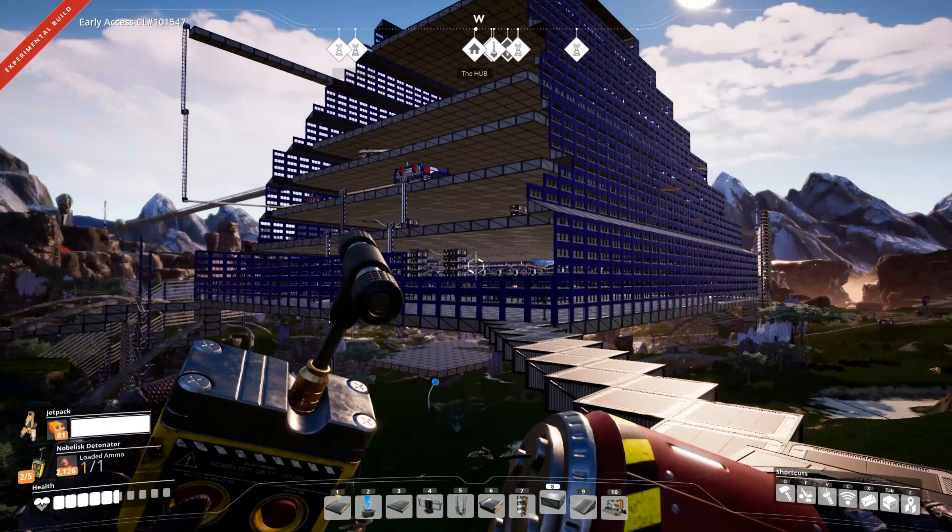Okay, I guess that brings us to the end of that. It turns out Coffee Stain Studios have left us no way to possibly make a nuclear bomb to mass-disassemble your base. So it looks like I'm going to have to spend the next 50 hours or so holding the F button and getting rid of everything piece by piece, then putting it into a whole bunch of storage containers.